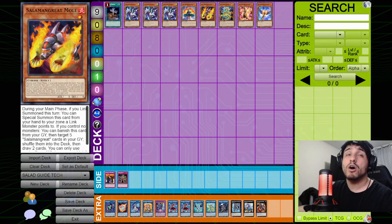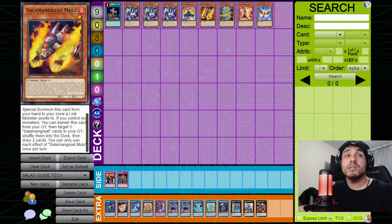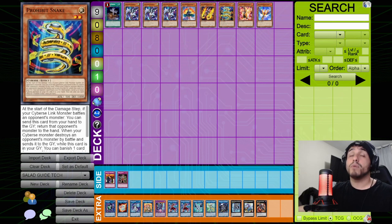Mole is something I've been experimenting with recently. During your main phase, if you've link summoned this turn, you can special summon Mole from hand to a zone a link monster points to. Also, if you control no monsters, you can banish Mole from your graveyard, then target 5 Salamangreat cards in your graveyard, shuffle them into the deck, and draw 2 — essentially a Pot of Greed. You can activate both effects the same turn.